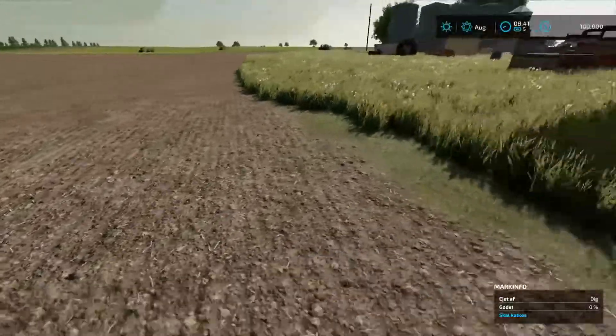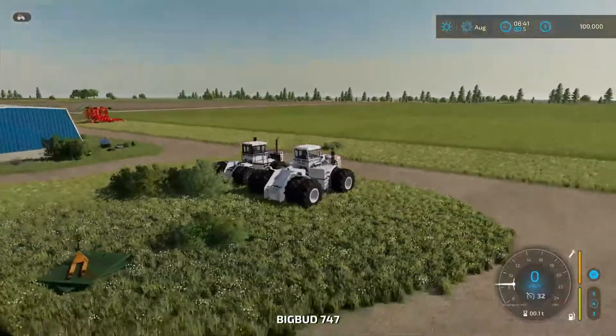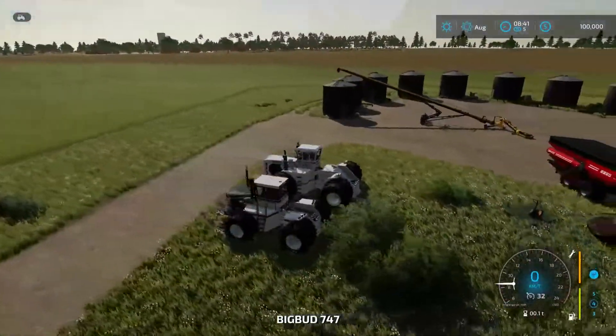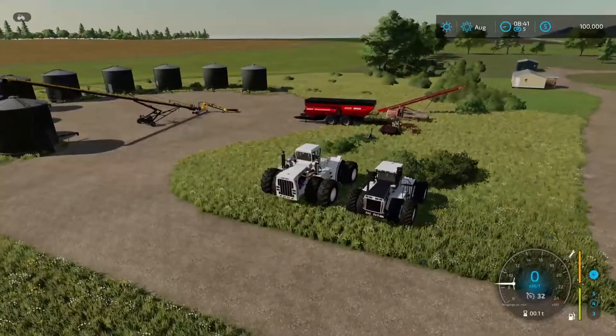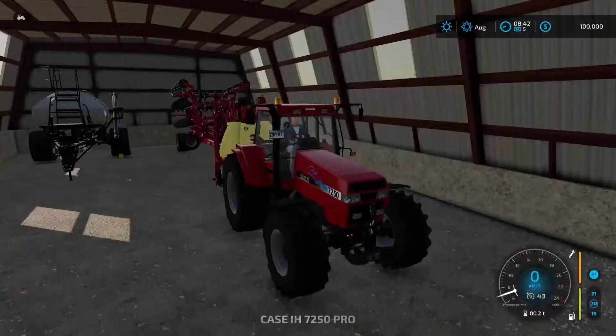Out here is just dirt — it needs some lime. Here we have the Big Bud 747 — it is a massive tractor. And we do have an auger wagon too so actually you don't need a truck, you can use the auger wagon.